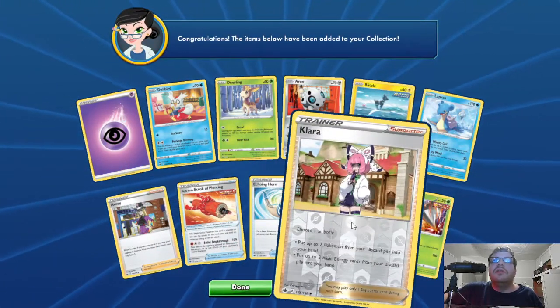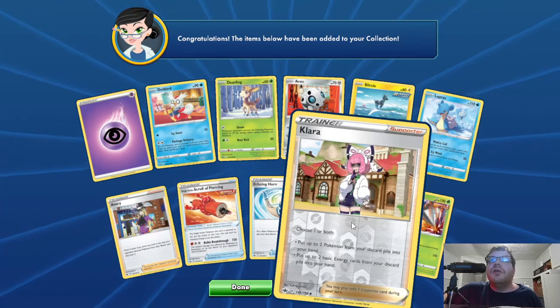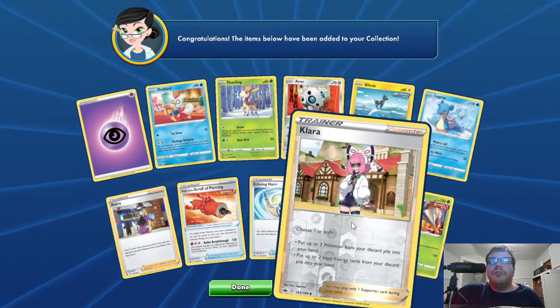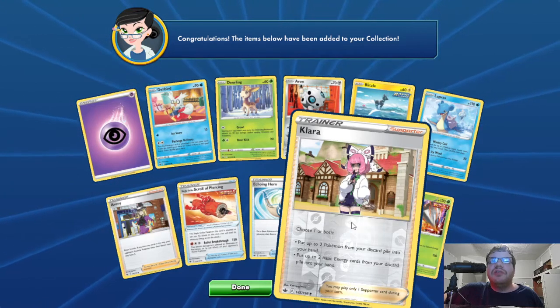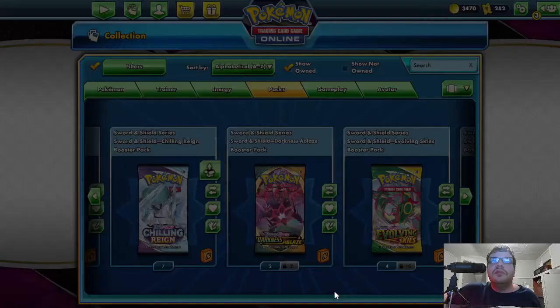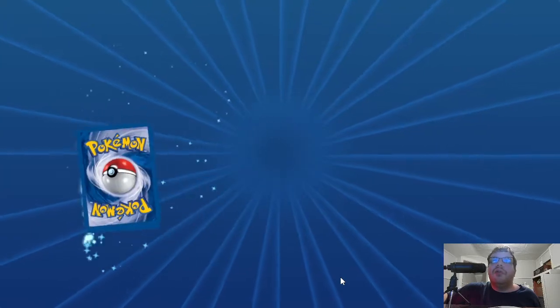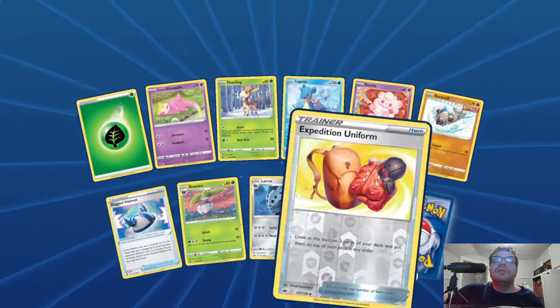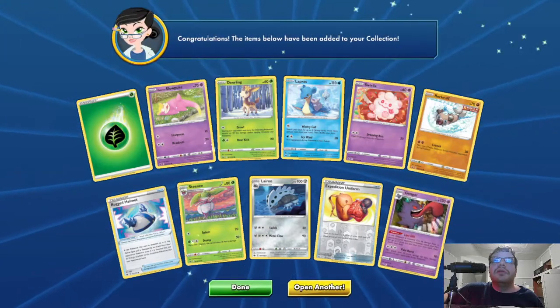Two new cards. Serious Supporter: Reverse Hollow Clara — choose one or both: put up to two Pokemon from your discard pile into your hand, or put two basic energy cards from your discard pile into your hand. I forgot to check that one — got a little antsy. Nothing new there.